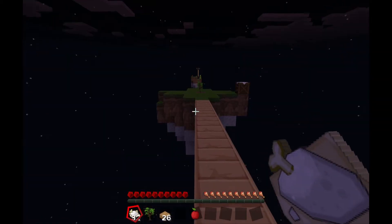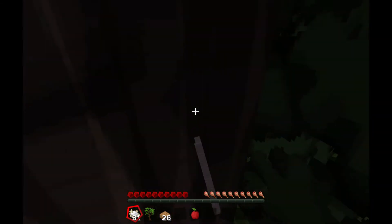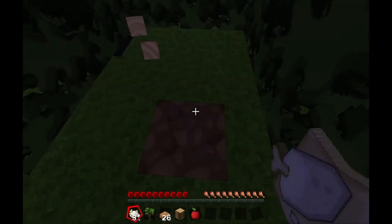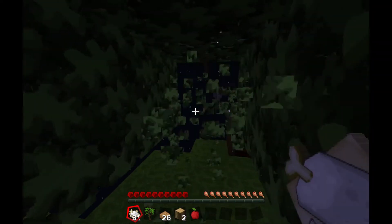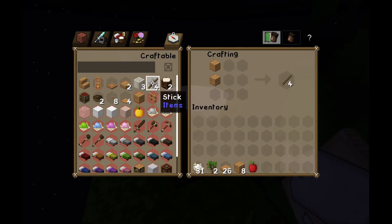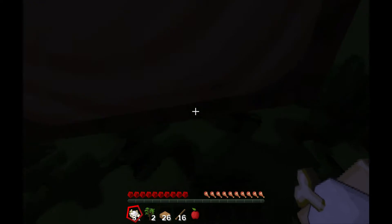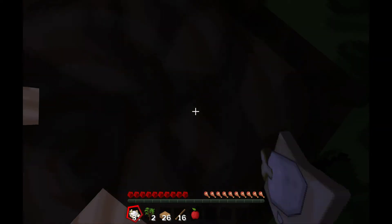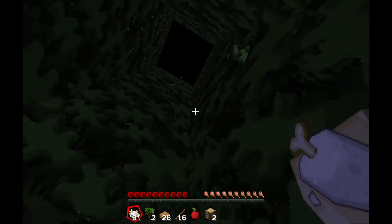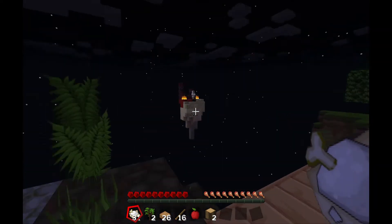I'll use all of that to get more cobblestone, and this time I'm going to use some wood to make an axe. I realize this is going to be boring at first, but I think we'll get over it. One new feature — I don't remember when this came out, but you can strip logs. I think that came out with the Aquatic update.